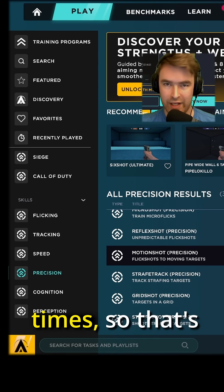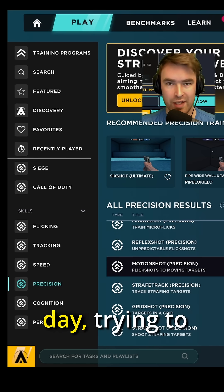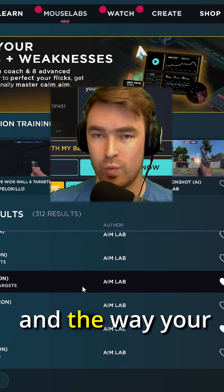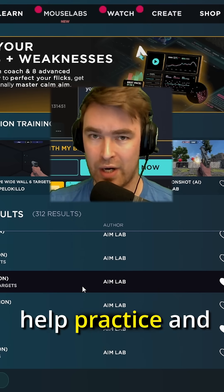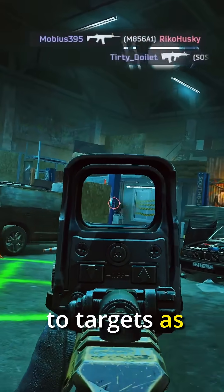You'll do Motion Shot two times — that's two minutes — and then Grid Shot for another two times. Just do this every day, trying to beat your high score as often as possible when you get on. Keep in mind that the gunplay and the way your aim works inside the actual game will be very different compared to Aim Labs, so this is really just to help practice and hone in on your precision and your ability to flick to targets as fast as possible.